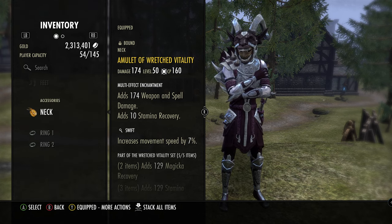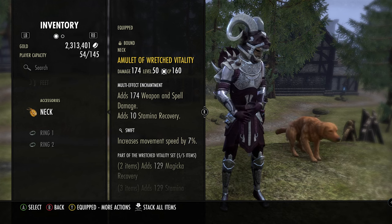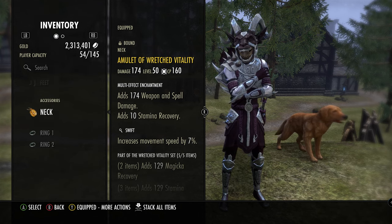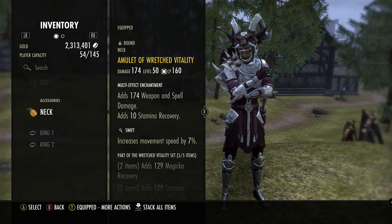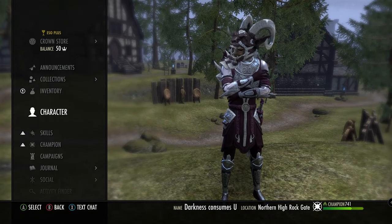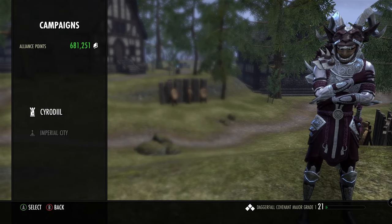All jewelry is weapon damage and spell damage glyphs. We're running two Swift — I accidentally had these from my sword build, but I decided to keep them. You might not need Swift if you're in a group or not running around much; in that case you can push damage higher by making everything Infused. You can also run recovery and go with the Warrior or Lover mundus. This build also scales very well with CP — the higher your CP the better your results.